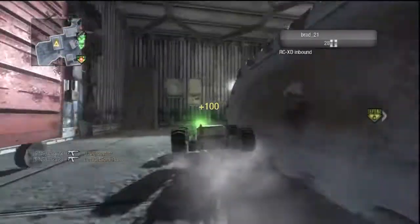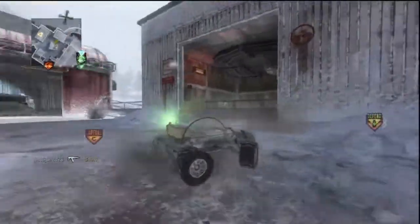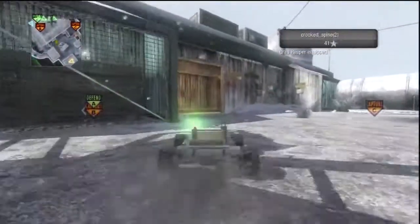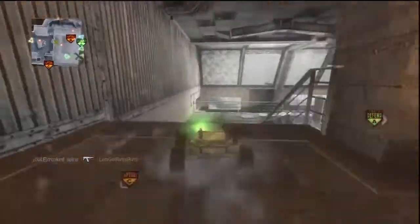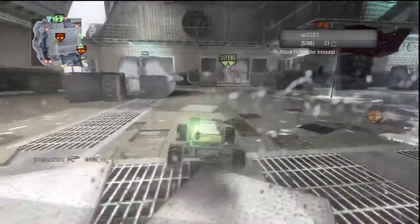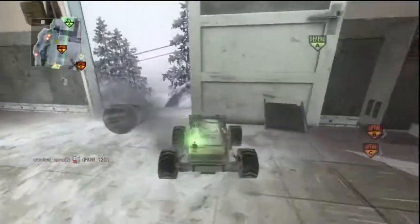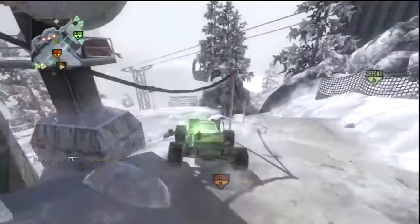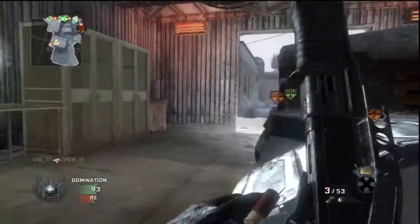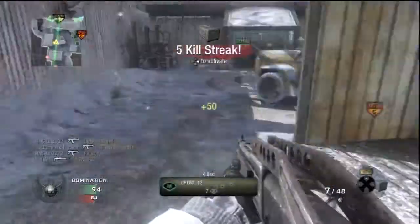Again, you want to play kind of close-quarter with the shotgun — don't run into the open. Maybe at the beginning of a round when you're trying to rush in and catch them off guard. I can see them running around out there. Only managed to get a single, there were two people there. I see this guy running around here, trying to catch him off guard.